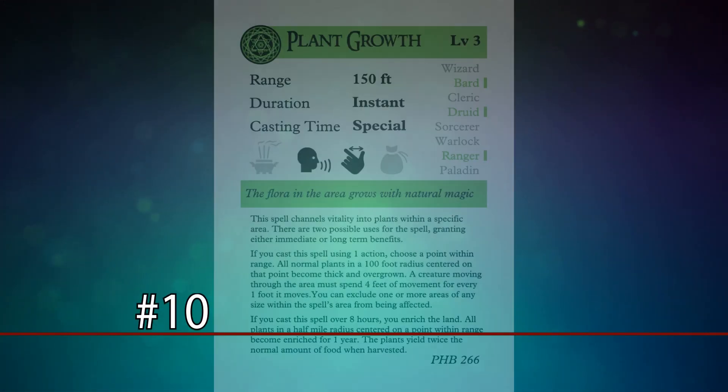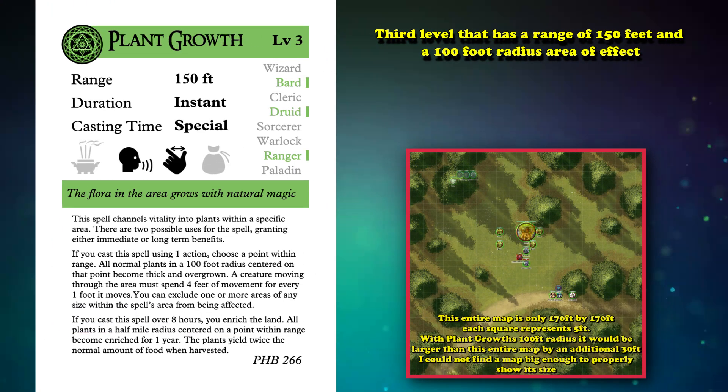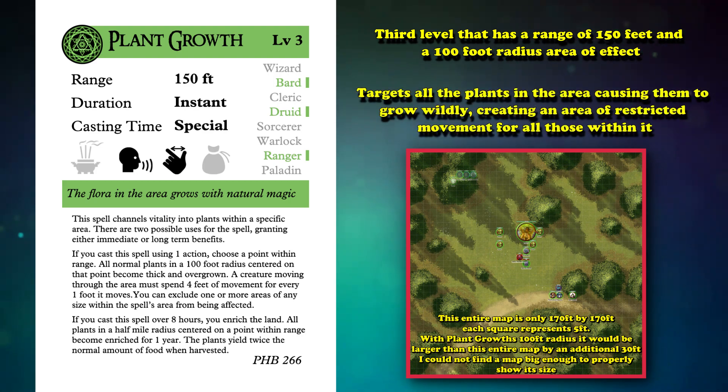Starting off at number 10, we have Plant Growth. This is a third level spell that has a range of 150 feet and an incredible 100 foot radius area of effect. This is one of the largest area of effect spells in the entire game. It targets all the plants in the area, causing them to grow wildly, creating an area of restricted movement for all of those within it.